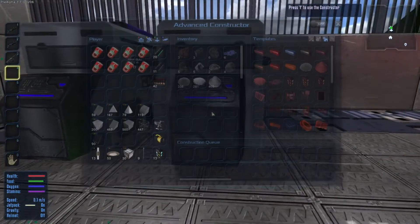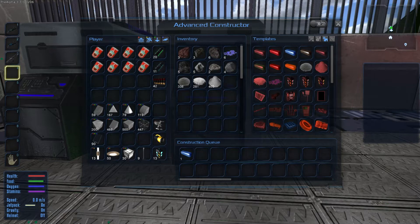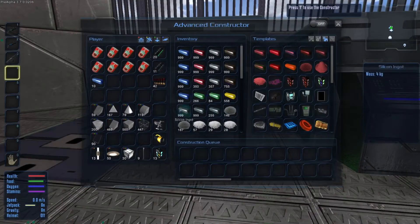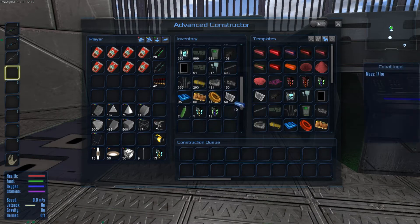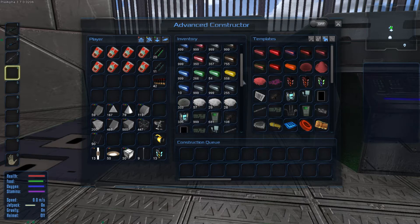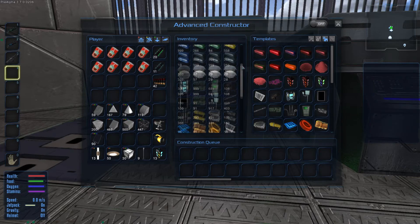Over here we've stashed away all of our components brought back from the Omicron moon. We've got heaps left but I sort of want to keep it at this level. In the future we'll grab some more iron from another deposit and continue crafting until it's all full. In this one here we've got our ores ready to be refined — we can do one more cobalt. Apart from that it's all been refined, so I've been working quite hard around the base getting things sorted out.